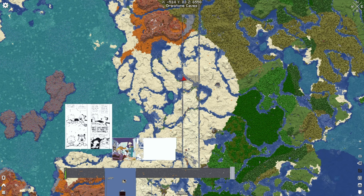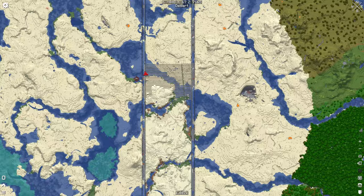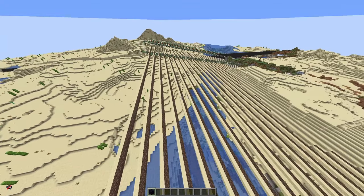Fire up Chunk Base or similar tools to find a very large desert. Our server has a world border, so in the limited space we have, this was the best I could find. If you make the quarry about 160 blocks wide — the default render distance for a server of 10 — you'll get about a shulker of sand for each 4 blocks that you advance the quarry. So a strip 1000 blocks long gives about 250 shulkers.